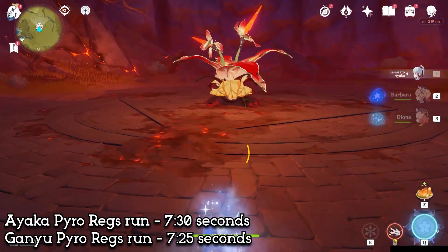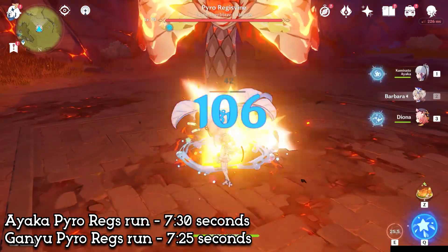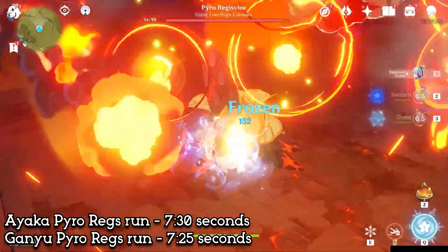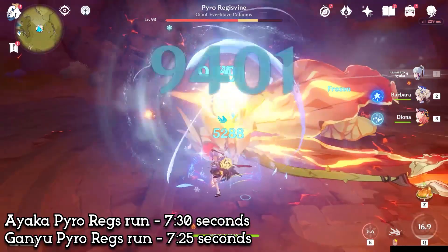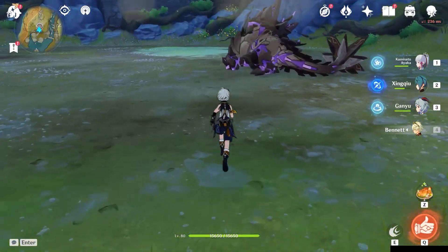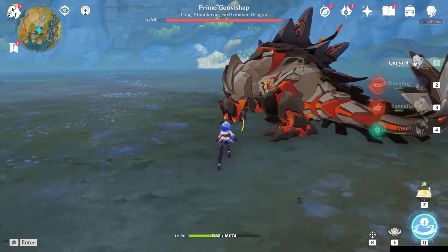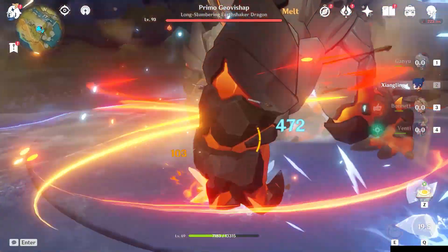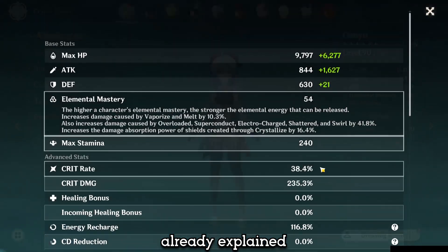Anyways, in this Ruin Guard run, Ayaka is able to destroy — her burst damage is just way too insane for Ganyu to parry. But we should keep in mind that this is only a one-cycle burst, because the Ruin Guard, our poor little plant, dies really quickly. Now as we move on to the other runs, we're going to be giving them a full team. For Ayaka we have Xingqiu, Ganyu, and Bennett. And for Ganyu we have Zhongli, Bennett, and Xiangling. We should keep in mind that Ganyu here does have double Pyro resonance. In this run, we're going to be changing Ganyu's goblet into the goblet with elemental mastery — it's less crit rate, but it still does have elemental mastery.